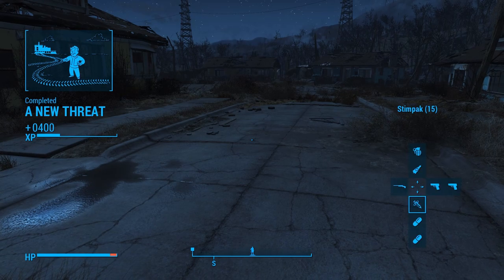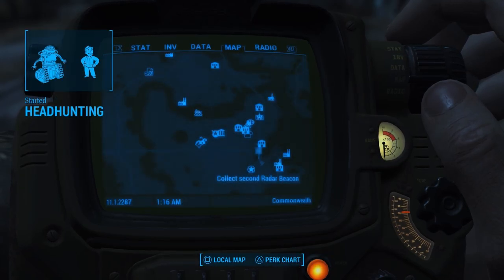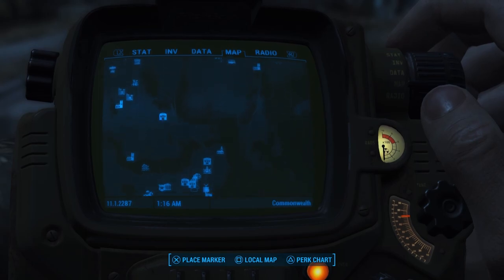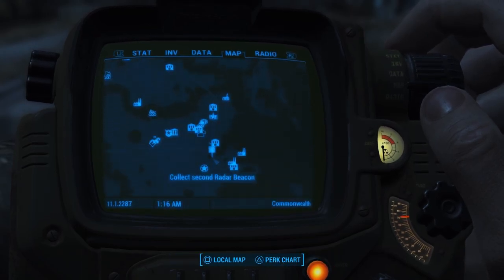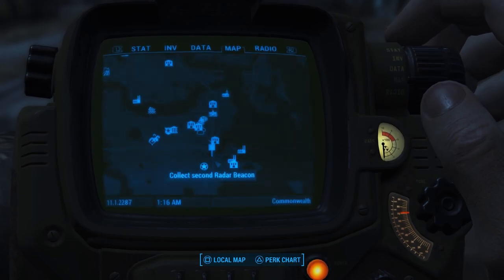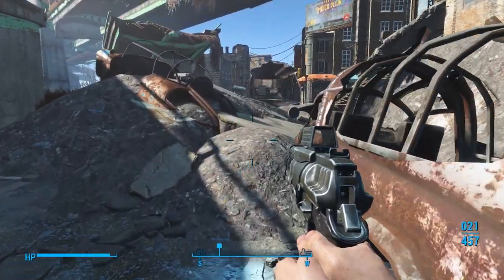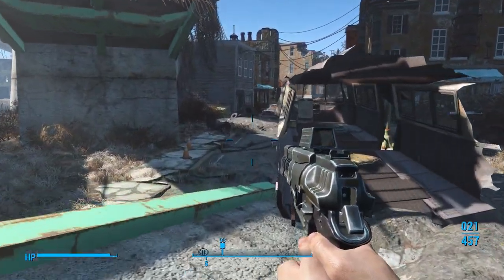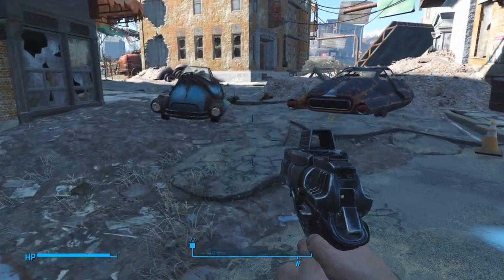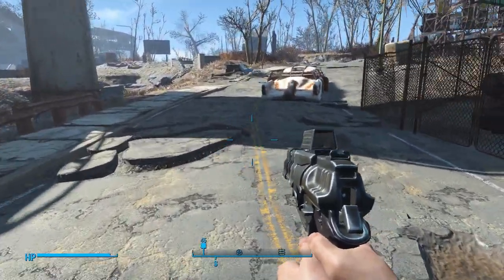Now this part right here is going to be random. Each time you reload or start a new playthrough, it's going to give you a different place where to find the Robo Brain — so it could be anywhere in the Commonwealth. The spot that pops up for you is going to be different than what is on mine. Let's go to this Robo Brain.